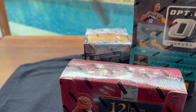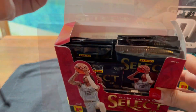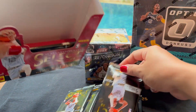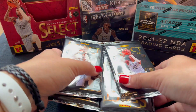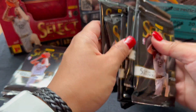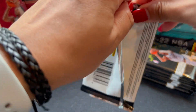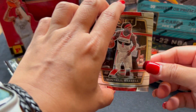Alright, we'll go ahead and open. I'll just use the Villa Knife. So we have 12 packs — 4, 5, 6, and then another 6 — so 12. Alright, first pack! Hopefully we can get a lot of Courtsides.